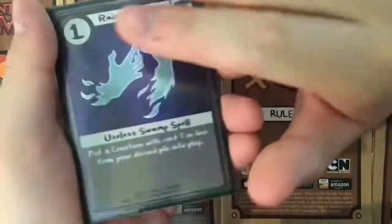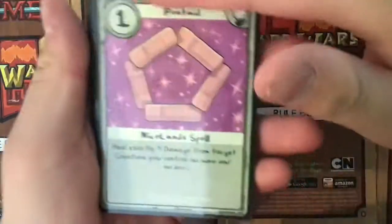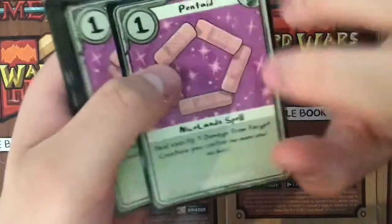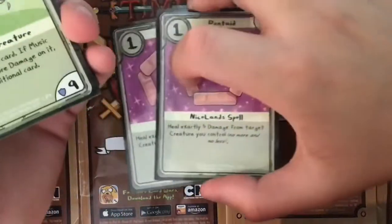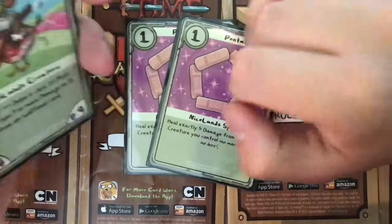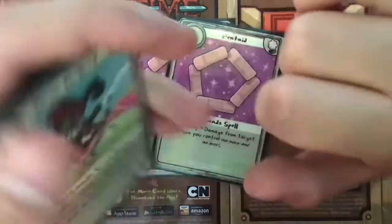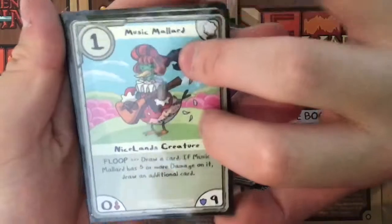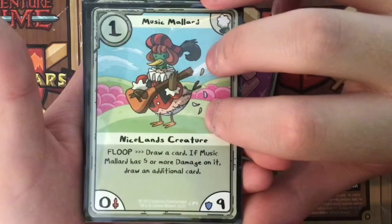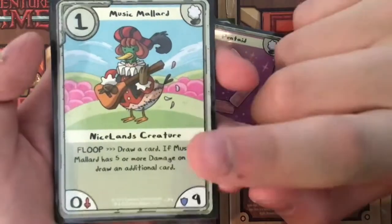Now on to the Nice Lands cards. We're going to start off with Pentade — heal exactly five damage from target creature, no more, no less, exactly five. Two of those, because especially with Prismo we have some pretty high defense creatures that can take more than five, so we should be able to heal five. Music Mallard — just recently added this. Draw a card; if Music Mallard has five or more damage on it, draw an additional card. This is really useful so I can start cycling my cards late game and getting my combos going.